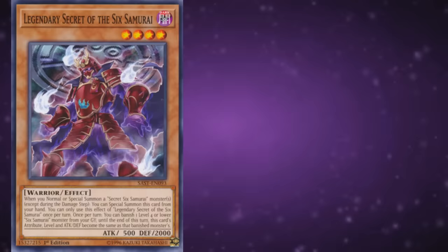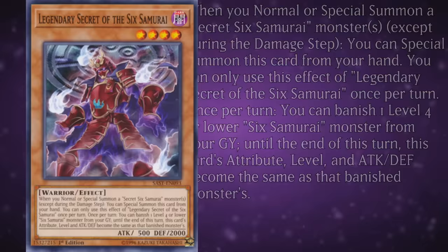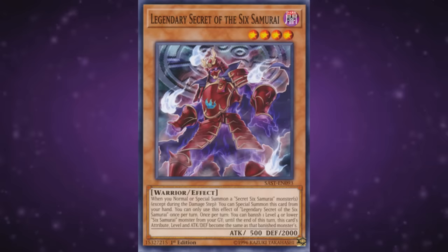The final main deck monster is Legendary Secret of the Sixth Samurai. It's a level 4 with 500 attack and 2000 defense, and when you normal or special summon a Secret Sixth Samurai monster, except during the damage step, you can special summon this card from your hand — once per turn only. Once per turn, you can banish one level 4 or lower Sixth Samurai monster from your graveyard, and until the end of this turn, this card's attribute, level, and attack and defense become the same as that banished monster's. The special summon condition specifically requires a Secret Sixth Samurai monster, but you're throwing those around often anyway. The stat copy effect can be used in some interesting ways, particularly with one of their spell cards, and it's decent link material. Not a staple, but if you run it, I don't recommend more than one.